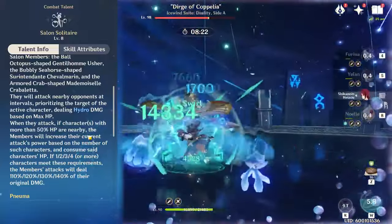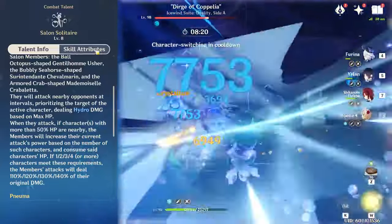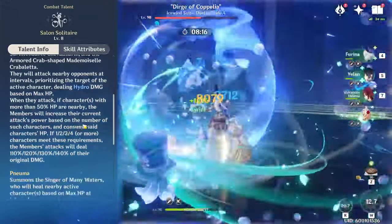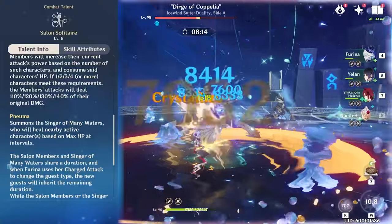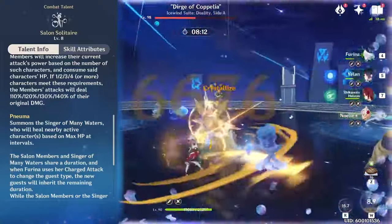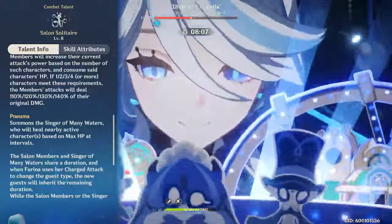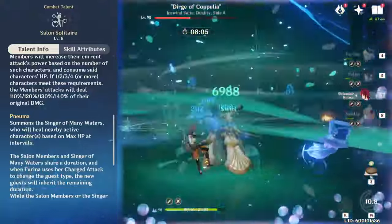When they attack, if any of your party members are above 50% HP, it will drain HP from all of those party members and increase the damage by up to 140% of their original damage. In Numa form, instead of applying Hydro and doing damage off field, it will summon a singer of many waters who will heal nearby active characters based on the max HP of Furina at unique intervals.